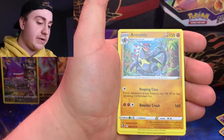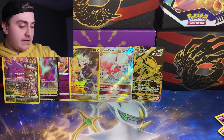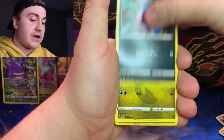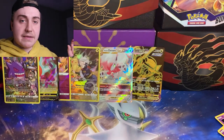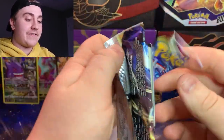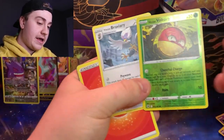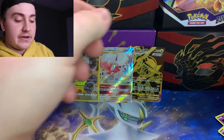Skipping the Feebas, Sunkern Reverse Holo, and Armaldo regular rare. We'll save Astral Radiance for last and get Fusion Strike out of the way. I still haven't pulled the Full Art Gengar yet, so we're still aiming for that. I do like the Alt Art Genesect — probably one of my favorite Alt Arts in that set. I just like how he's kind of goofing off, something you wouldn't expect to see Genesect do.